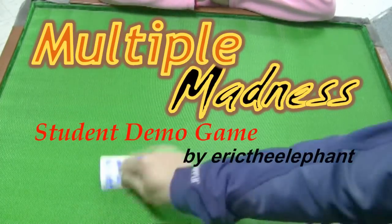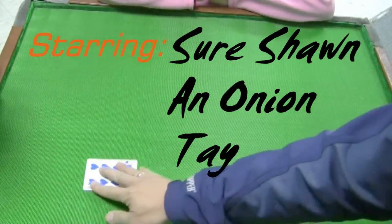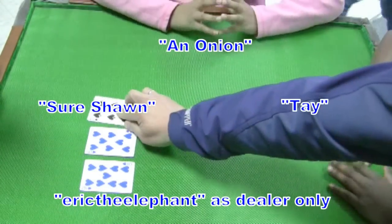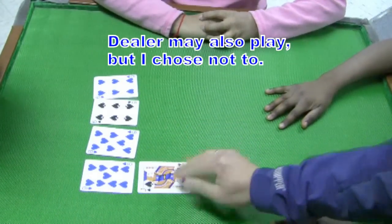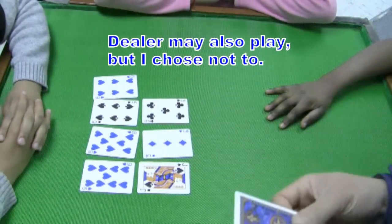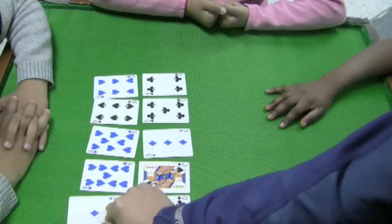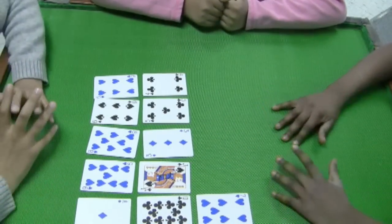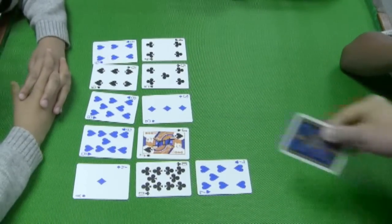This is Multiple Madness. I have three of my students here and a very fun set of cards — the Dragon Bat cards by Bicycle Company. I bought them at Target, but they don't always have them there. It's a specialty card, but it's kind of fun because it confuses the kids a little bit more than usual, which makes them think a little bit harder. If anything that makes them struggle makes them stronger, is what I always say.